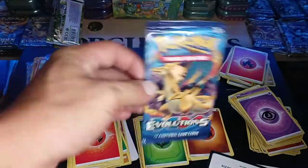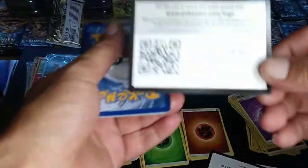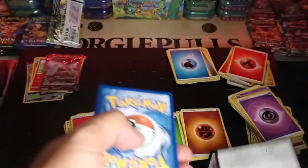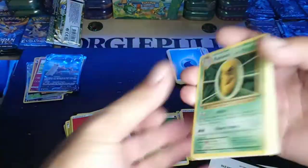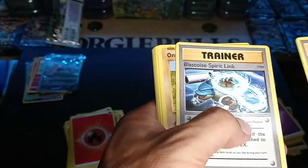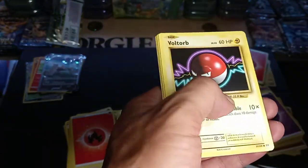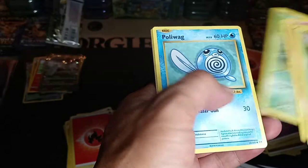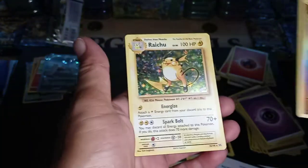All right, Evolutions — Charizard artwork. Here's the code card. Can we get something good? Kakuna, Blastoise Spirit Link, Onix, Fairy Energy, Voltorb, Tangela, Poliwag, Reverse Machop, and a hollow Raichu.